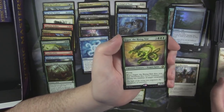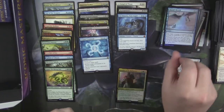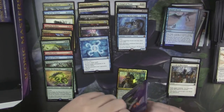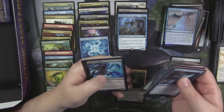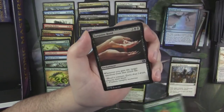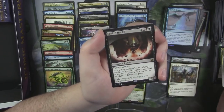Topan Freeblade. And we got Jugan, the Rising Star. Foil Ojutai's Breath. Out of the Dragon cycle, you want to see the Black Dragon over all of them. The green one is the second lowest, only to the red — I think red is the worst one in dollar value. Hunting Pack. Sanguine Bond. Bladewing the Risen.